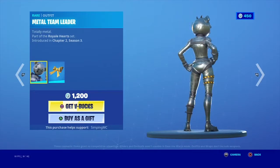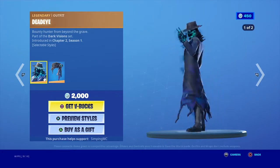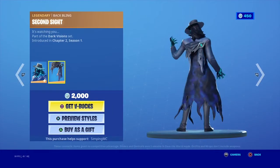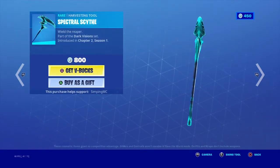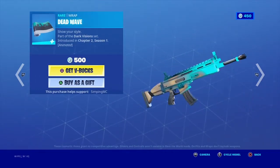Two Vega metals, Team Leader with the back bling Warning Bow, Dead Eye skin with two styles with the back bling Second Sight, Spectral Scythe, and the Dead Wave wrap.